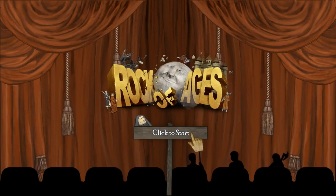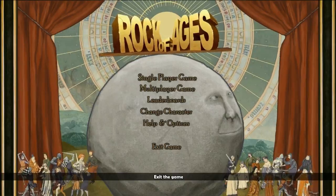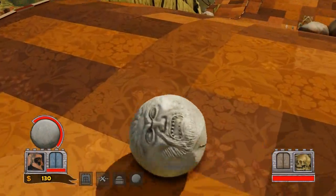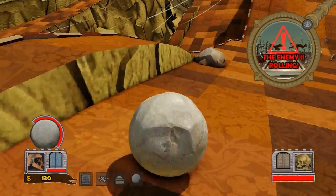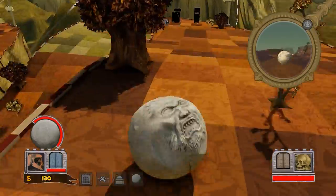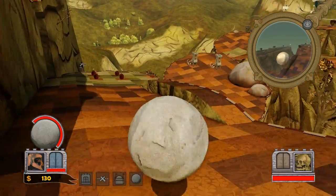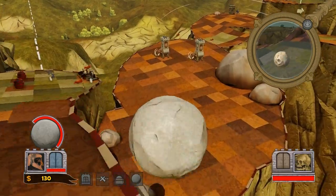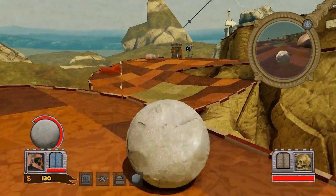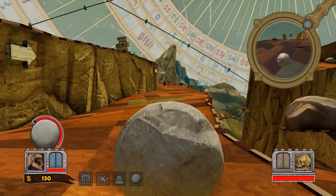Why play Rock of Ages? My name is Vanguard of Valor, and I'm going to do my best to help you answer that question. The short answer is that it's a fairly insane game about rolling an enormous boulder down a hill in an attempt to break down the gates of a castle and squash the historical figure within — who may very well happen to be King Leonidas, Leonardo da Vinci, or even the physical embodiment of the plague — while simultaneously trying to stop them from doing the same to you. To tell if this game is really for you, we'll need to look at it in a bit more detail.